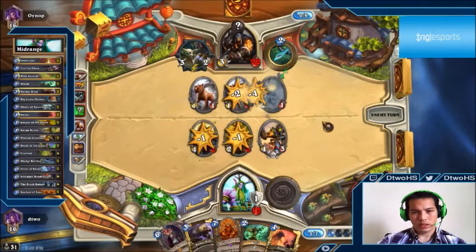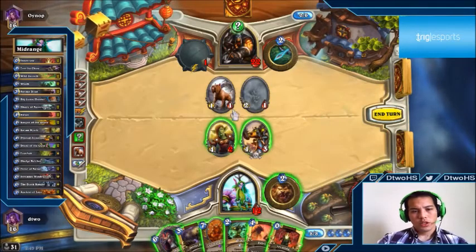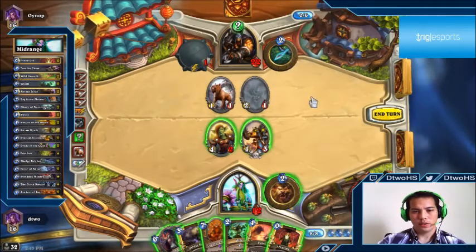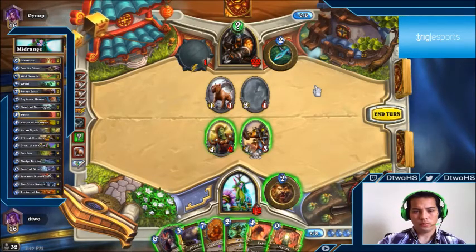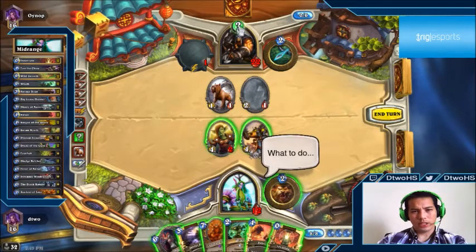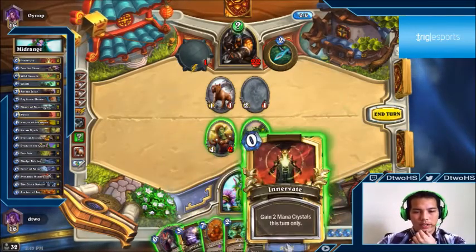He's going to trade — that's bad for us. This minion dies to Explosive Trap no matter what. Do I want to Swipe this turn to get rid of that two-damage threat? Giving him an extra bow charge might actually be a big deal. I also want to start swinging. It could also be Snake Trap, and I'm wondering if it might actually be another Misdirection.